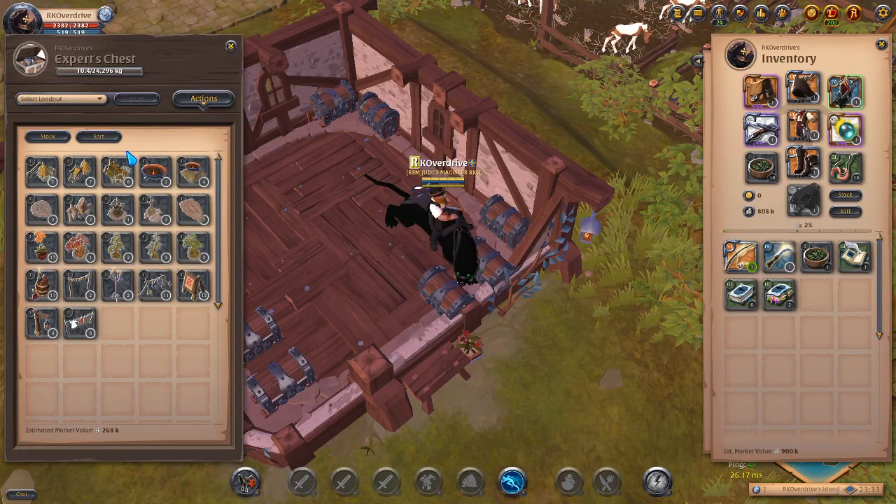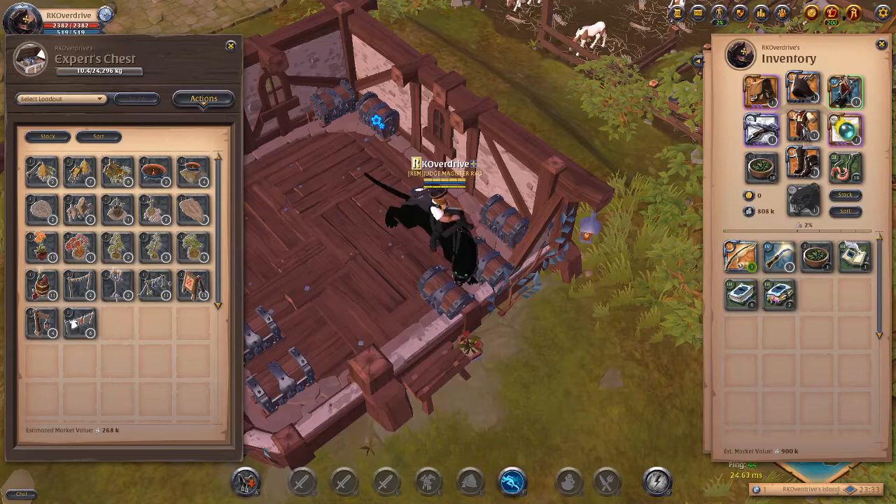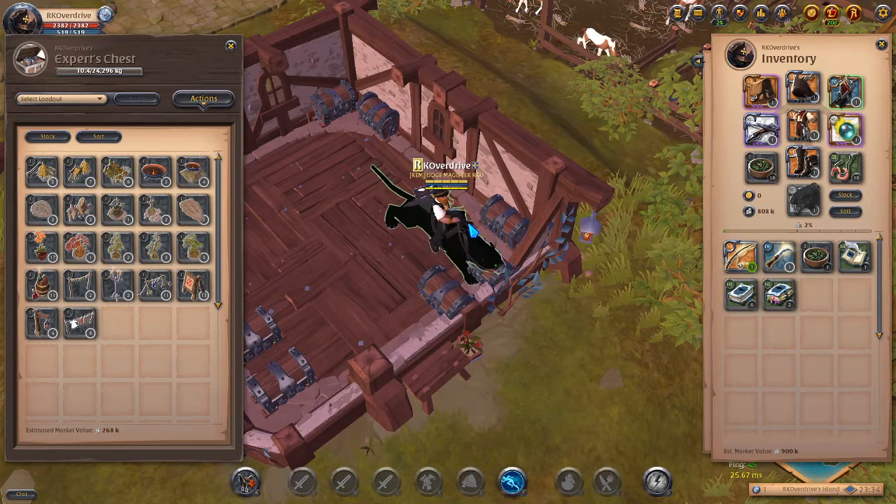I don't have exact percentages for decoration drops since there's a lot more coding that goes into determining them. What I can say from extensive testing is that you are guaranteed two decoration drops per island. However, there's an in-game factor where fishing on your private islands can also yield tier one equipment — like a tier one soldier's helmet — which is essentially worthless.